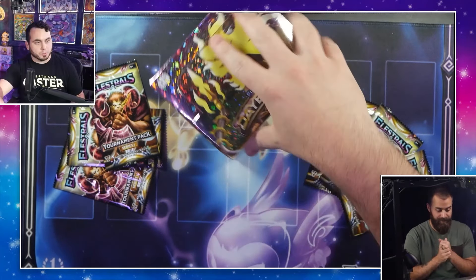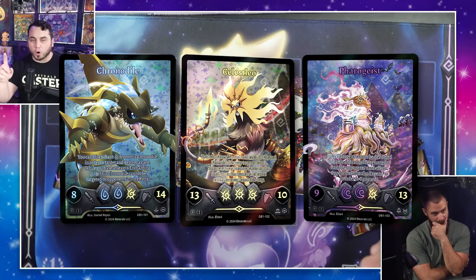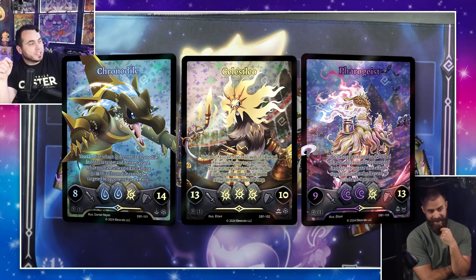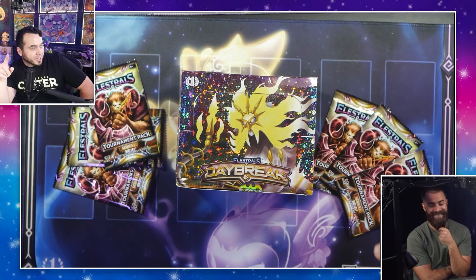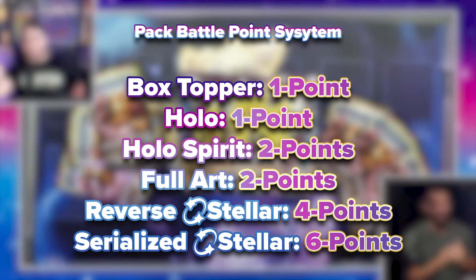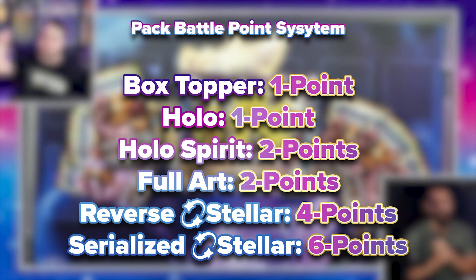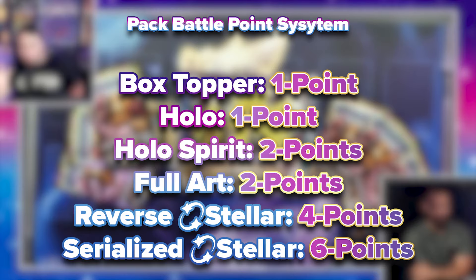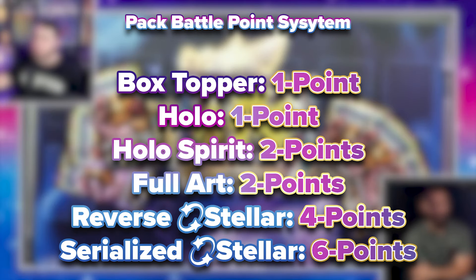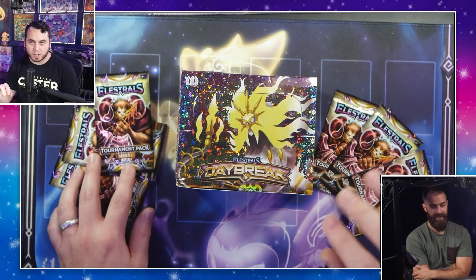First things first, there's a box topper in here, and it could be one of three different box toppers. We're going to roll for the box topper, and the winner gets it added to their card pool and also gets a point. So let's do the points real quick: a holo is one point, box topper winner gets a point, holo spirits are two points, full arts are also two points, reverse stellars — which are decked out in Daybreak — are four points, and serialized stellars are six points. Then we're going to do organized play packs at the end, but we'll talk about that when we get there.